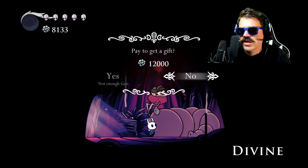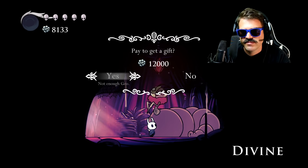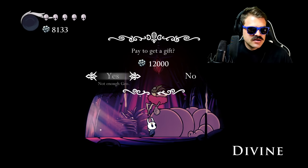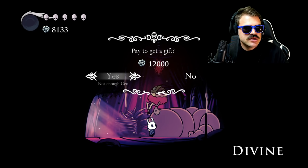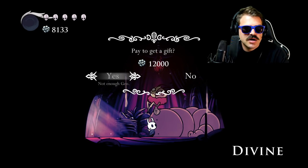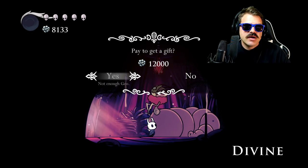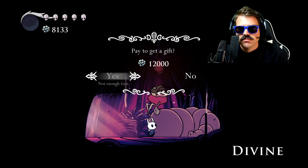She wants 12,000 Geo for that charm — is that nuts? Just so you know: it costs 9,000 Geo to upgrade Fragile Greed to Unbreakable Greed, 12,000 Geo to upgrade Fragile Heart to Unbreakable Heart, and 15,000 Geo to upgrade Fragile Strength to Unbreakable Strength.